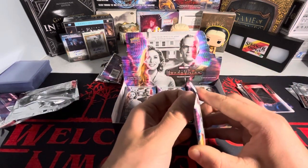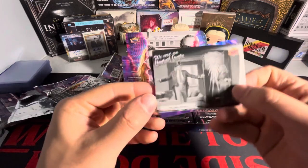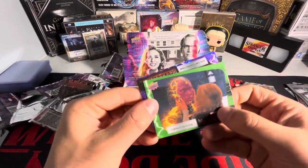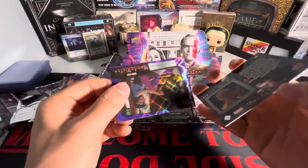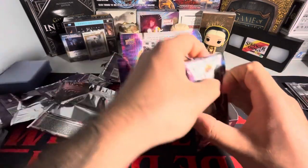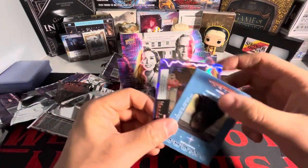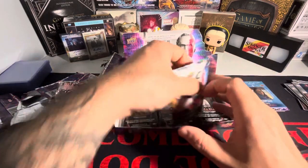All we need now is one numbered card and this box is essentially done — that's all you need, and then you already know what's in the rest of the packs. We got our green: Wanda holding Vision as he's slowly disappearing — 59 out of 225. And we have our purple. Unless they want to toss in a sketch card — I mean, I wouldn't mind. I'll take a sketch card all day and twice on Tuesday!